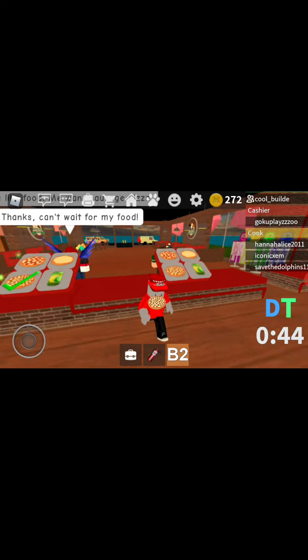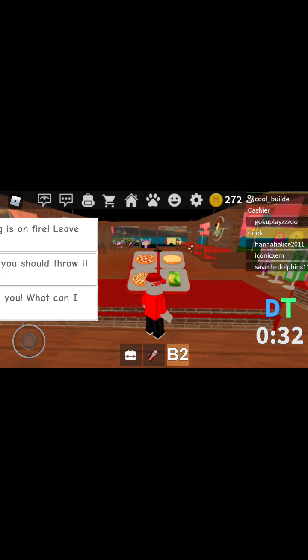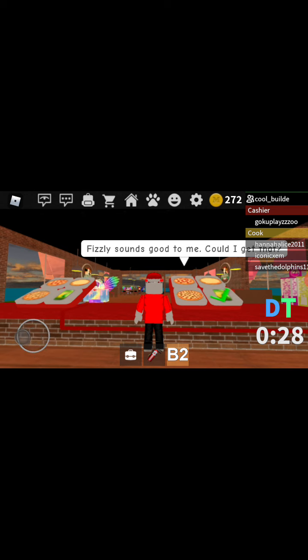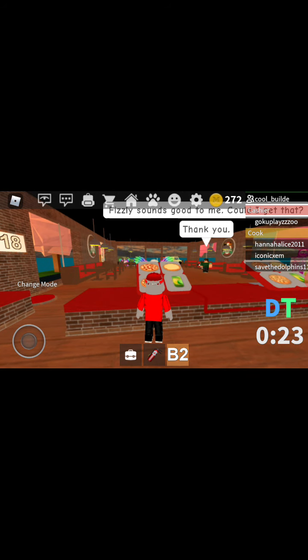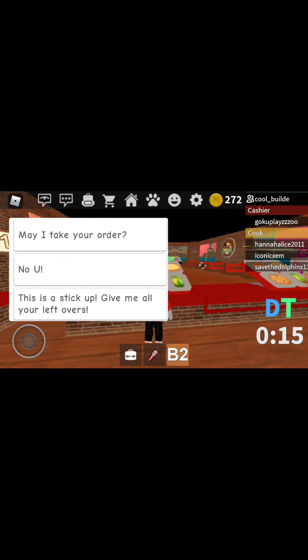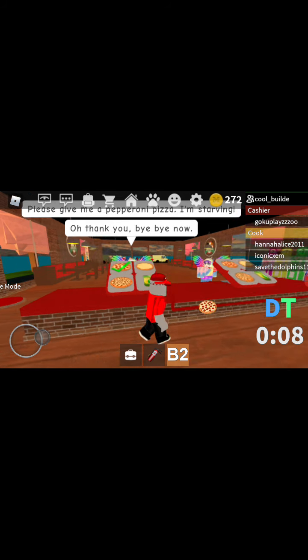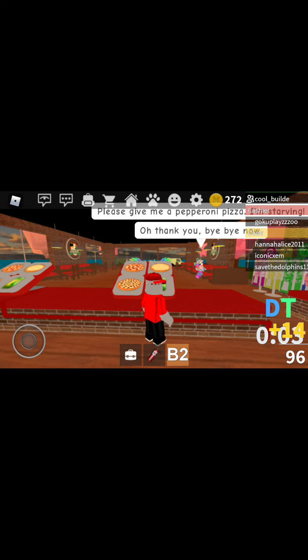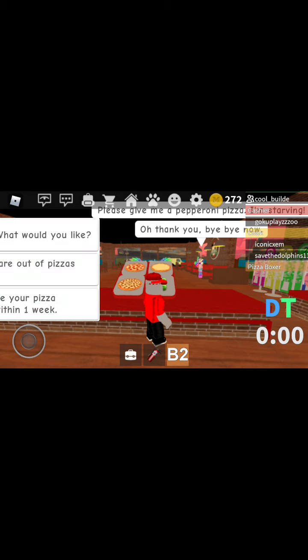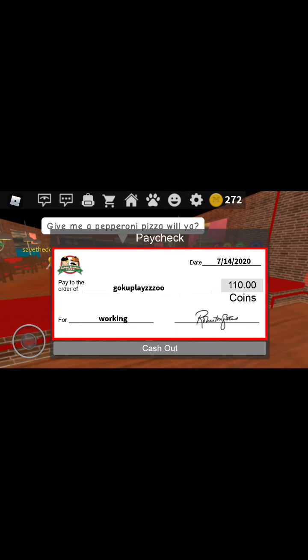He wants a sausage pizza. Nice to see you, what can I get for you? Fizzly drink, there you go. This person next — may I take your order? Pepperoni pizza. Double time is nearly over, I think I'll get paid after double time. Double time is over — I did get paid! I got paid 110 coins.